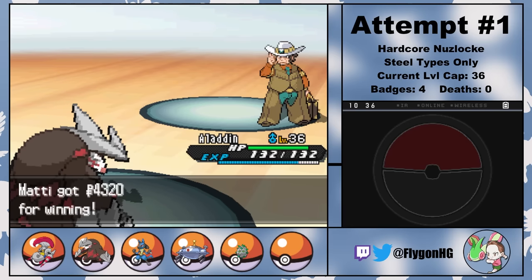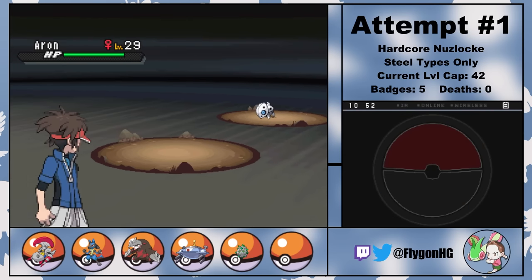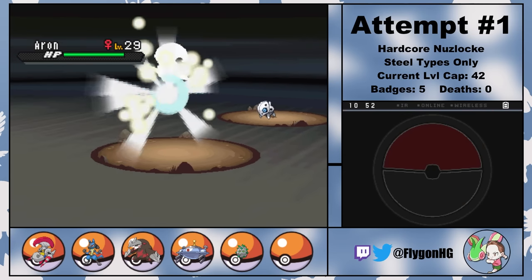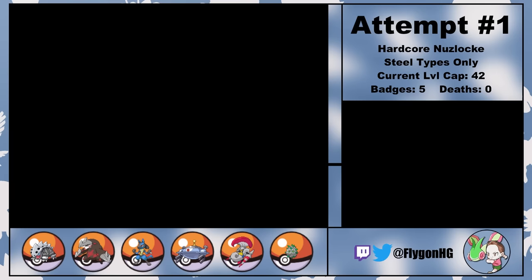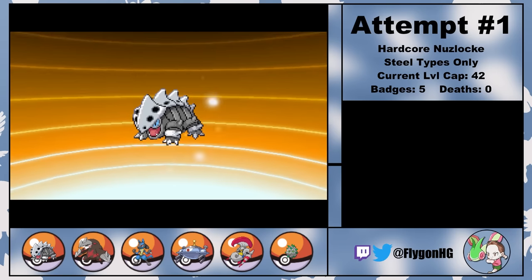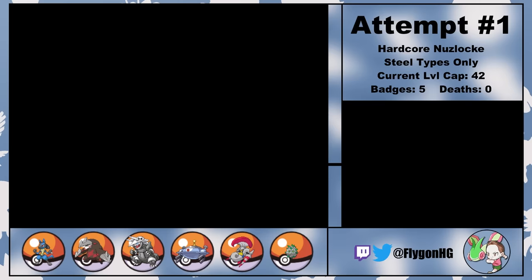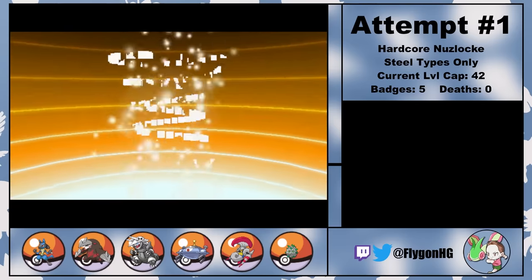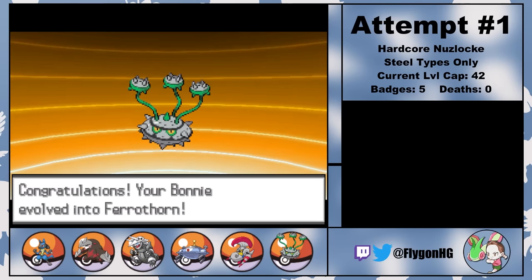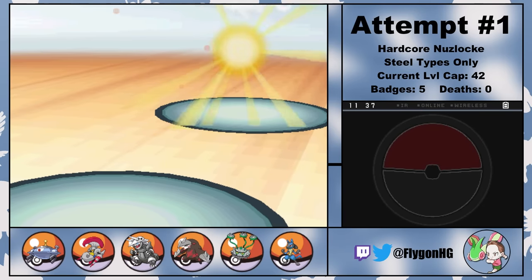After all the Pokemon World Tournament stuff, we get the HM for Surf, meaning I'm able to head into Mistralton Cave and catch a brave little Aron, who I named Selina Kyle. With her joining the party, we now have a full team of 6. And with the new level cap, Selina is free to evolve all the way into Aggron. Oh, and Bonnie also fully evolves into Ferrothorn as well. These are both pretty stellar Pokemon, so at this point my team is absolutely stacked.